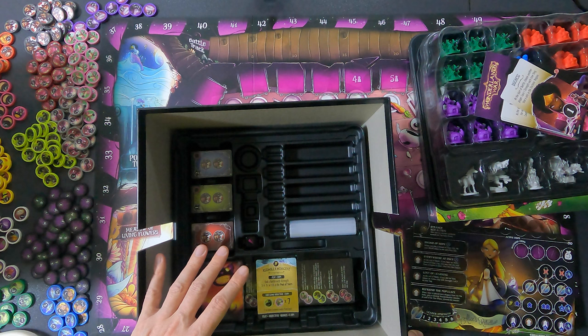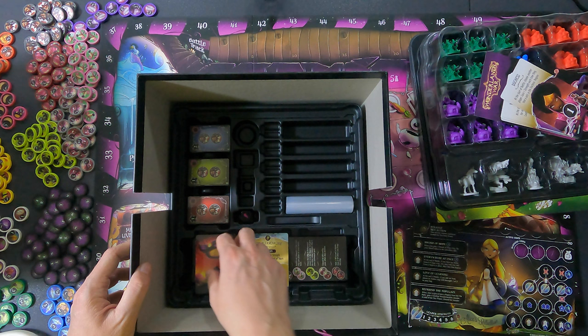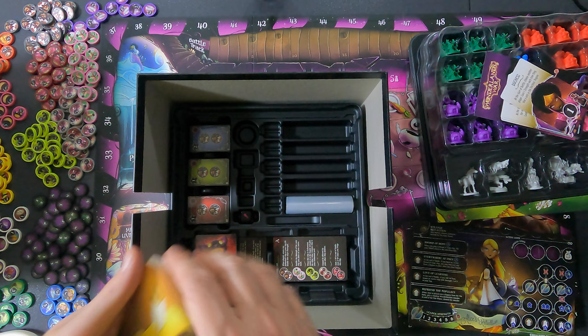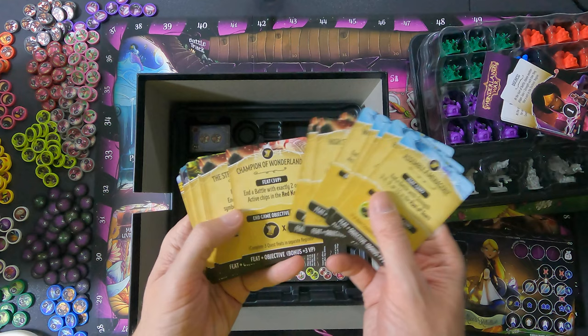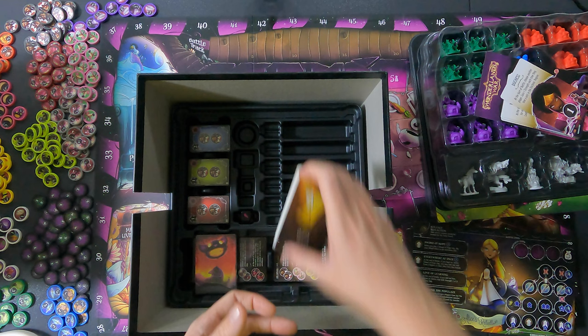I didn't see any boxing guide for what goes where — we'll see. There's a bunch of baggies here. Then we have the cards — quite a number of them, a lot of decks. They're going to be easy to open, which is always appreciated, especially since I just cut my nails. So these are all quest cards. I'm just looking at the art — not much to say art-wise, just some blue and other things. These seem to be end-game scoring cards. That was quick and easy.